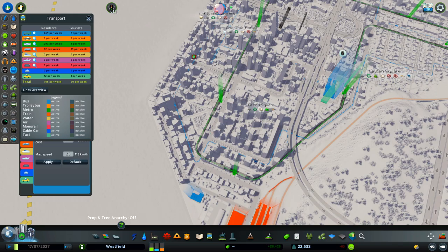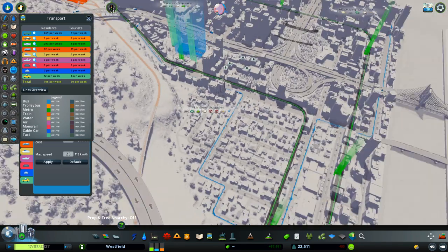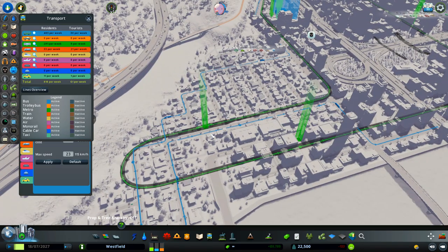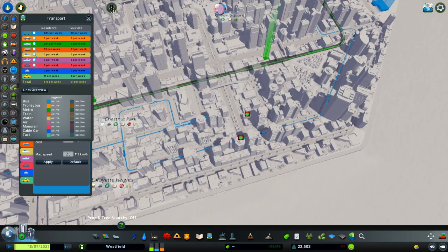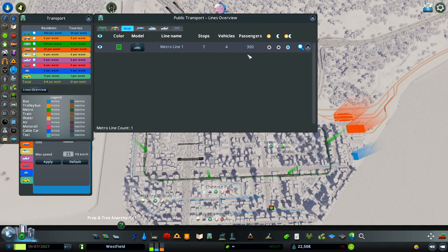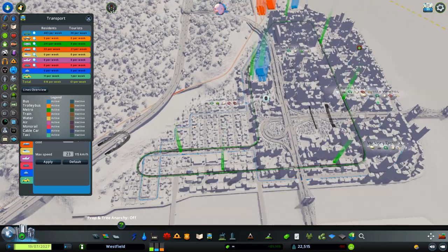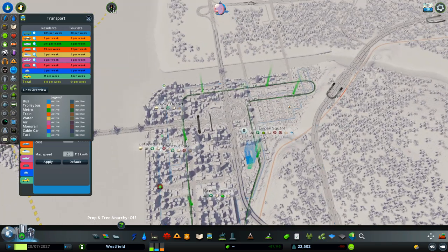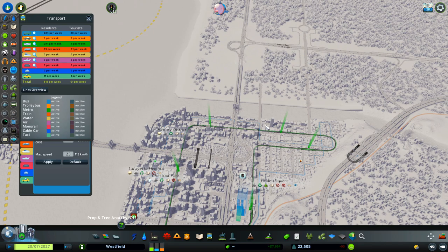We have a bus route that is moving all around here. I wanted to connect the residential zones with high density buildings that are providing jobs. All around here is the bus route, and we have only one metro route on this place — you can see the green one. This is the metro line.